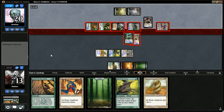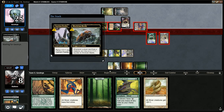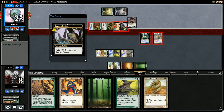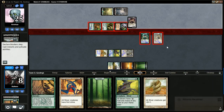He's got a combat trick — target opponent loses one life for each attacking creature and you gain that much life. Can he kill me right now? 1, 2, 3, 4, 5, 6, 7, 8. Wow! That's crazy! I did not see that coming.